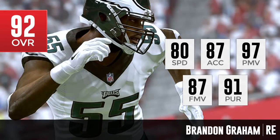Moving on to number 3 — another NFC East defensive end. This is Brandon Graham, 92 overall for the Philadelphia Eagles, and I think he's a little bit better than Mike Daniels as far as these player attributes go. He's more of a power move guy, but if you look at the fact that he has an 87 for finesse move and a 97 for power move, most guys are not going to be good at both — and he is definitely one who is good at both. That's a big advantage Brandon Graham brings.